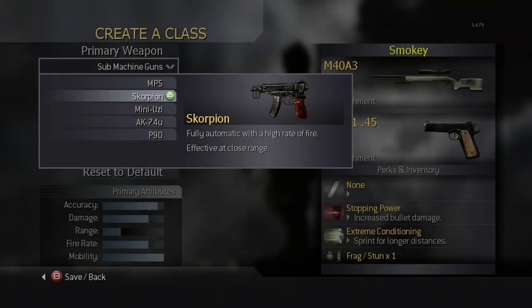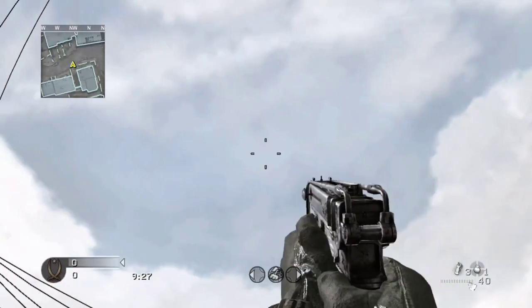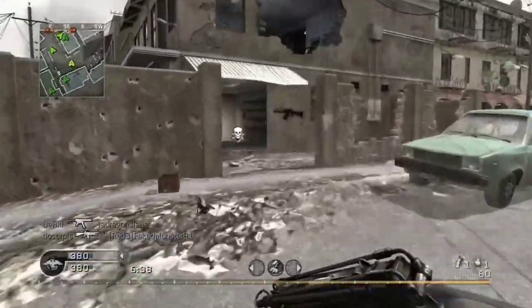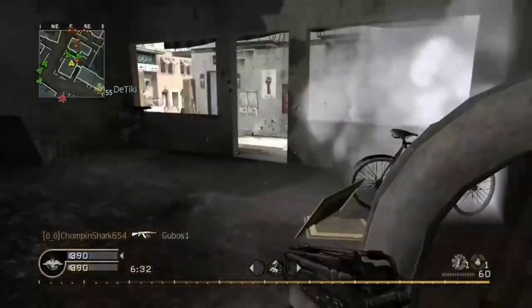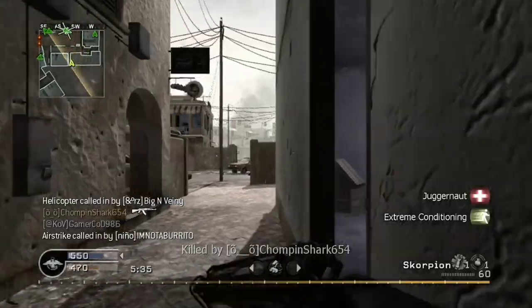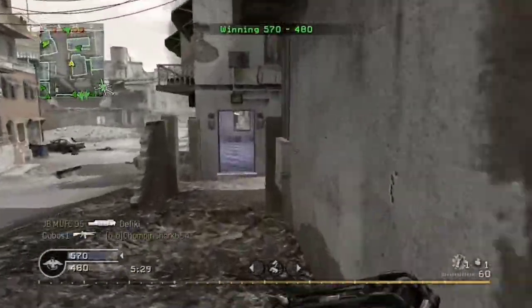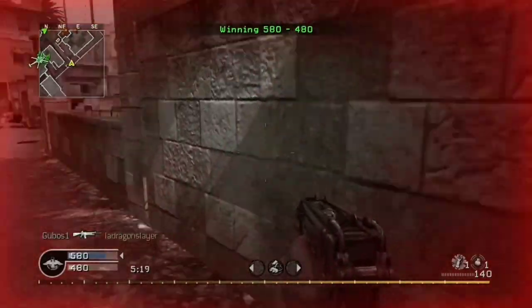The next available SMG is the Scorpion. It is modeled after the Scorpion SA VZ61. In multiplayer, the weapon is unlocked when you unlock the Create a Class feature at rank 4. In old school mode, you automatically start with the Scorpion as your primary weapon, making it available in every map. The Scorpion has a relatively short range but very high damage within range and high accuracy. It has an RPM of 857 rounds per minute and a capacity of 20 rounds, 40 in old school mode. Even though it has high damage and accuracy, it is mostly disliked by the community due to its range and ammo capacity.